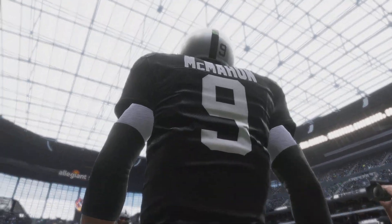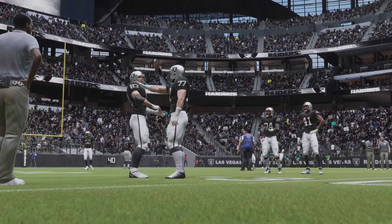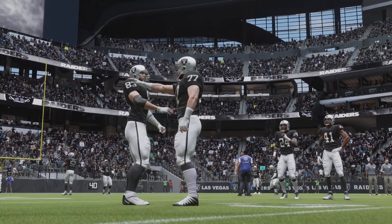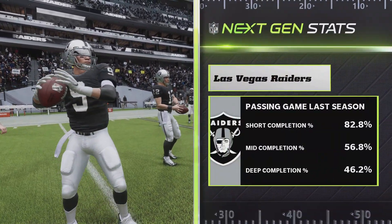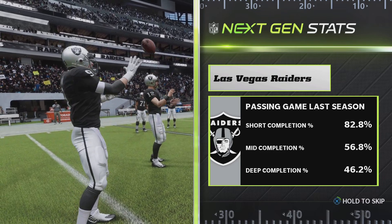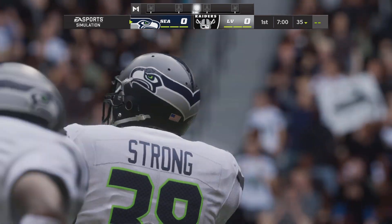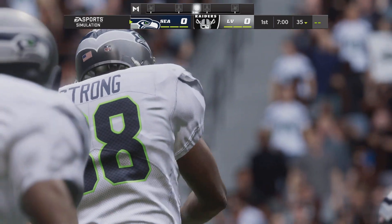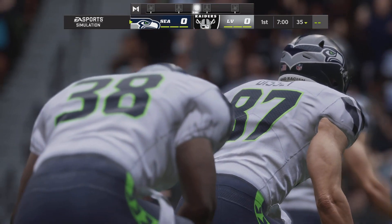It's the NFL on EA Sports, and today's clash of conferences is just moments away. It's the Seahawks and the Silver and Black, and it comes your way next on Madden NFL 22. EA Sports coverage of the NFL brings us to Las Vegas, Nevada. Coming up, we've got a good matchup on tap between the Seattle Seahawks and the Las Vegas Raiders.